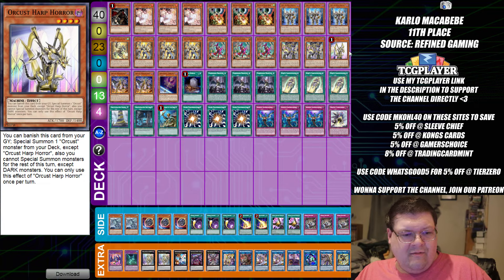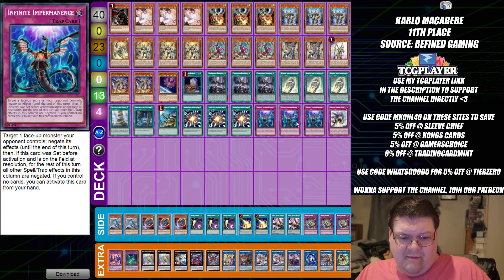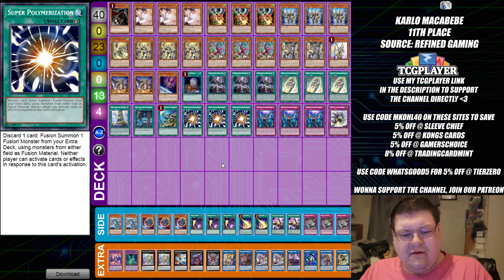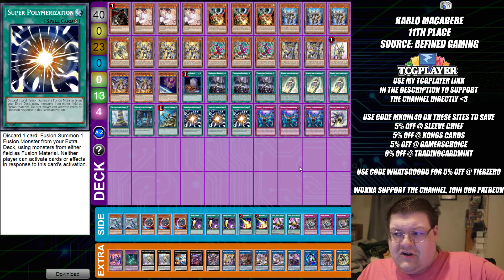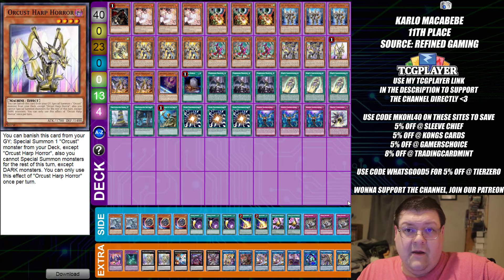We're doing very standard plays — very standard King Sarcophagus, very standard. I decided to open up the time capsule and try vanilla Yu-Gi-Oh edition, and it looks like it worked out. Good news: vanilla Harp, good stuff, still can actually do something out here. That's kind of cool.